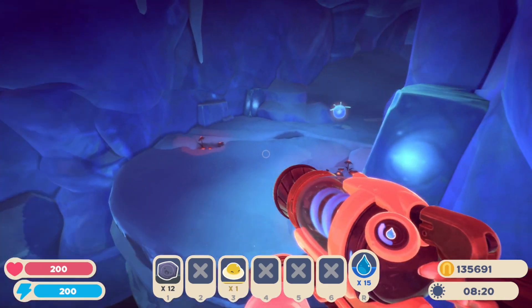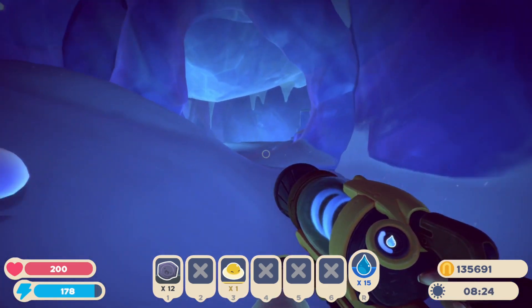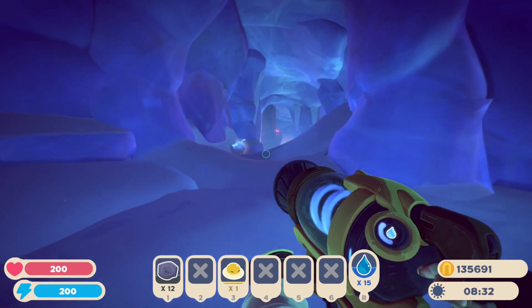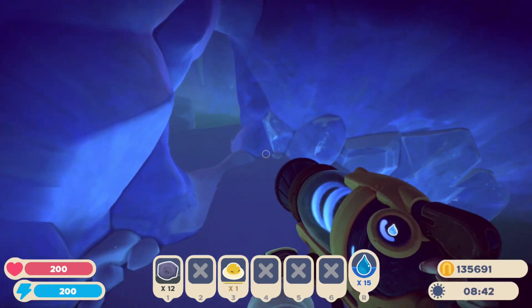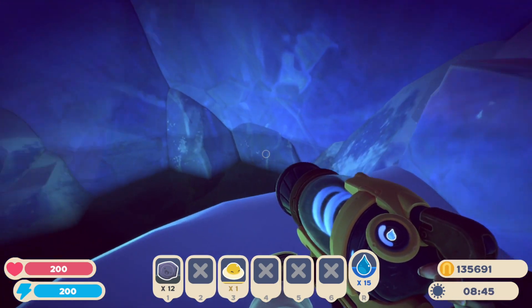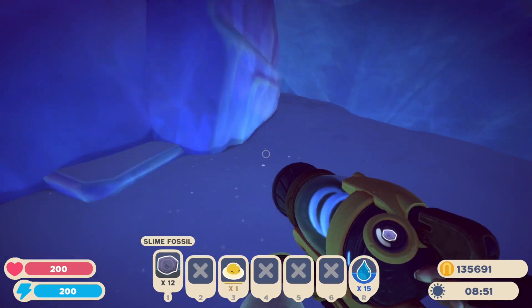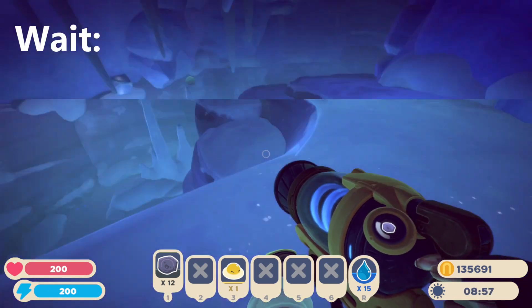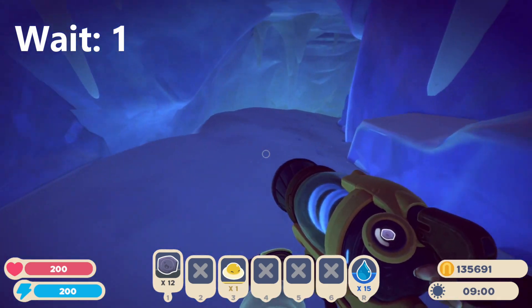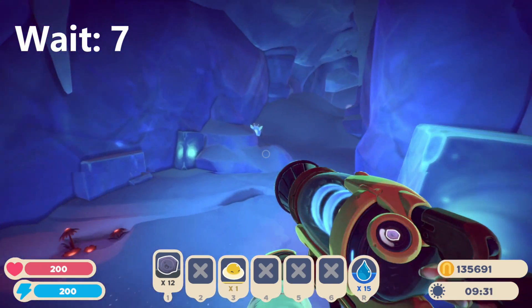I walked around for a while and I couldn't find anything else. I'm like 99.9% sure this is where we came from. And this is supposed to be the rainbow bridge that we walked across, but it's not there anymore. I guess we're gonna have to go this way and go back around, because I've walked through here probably about five times now and I can't find where to go. Goodness gracious — I'm just very confuddled.